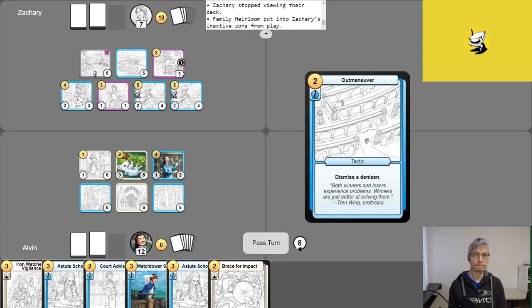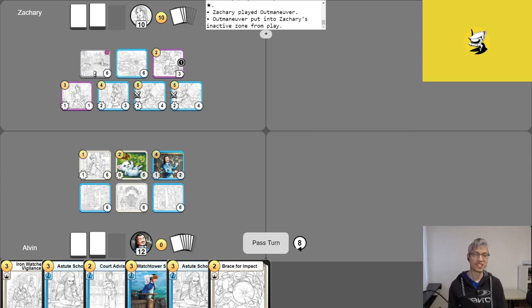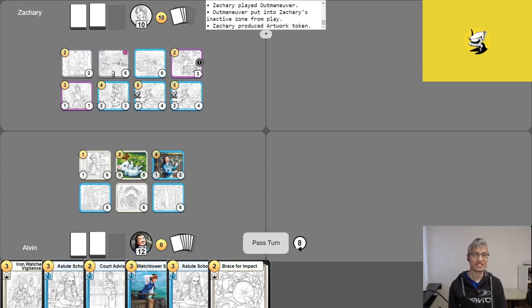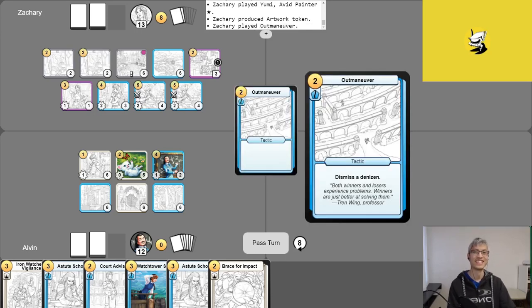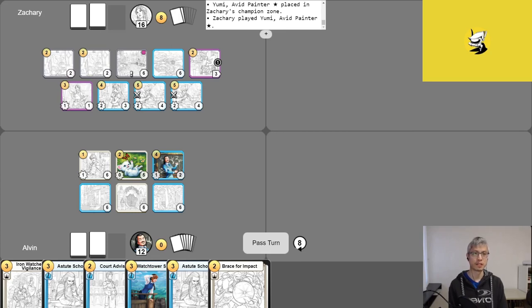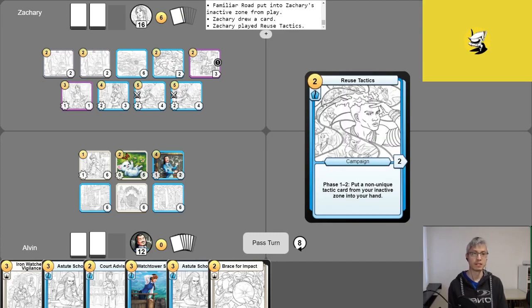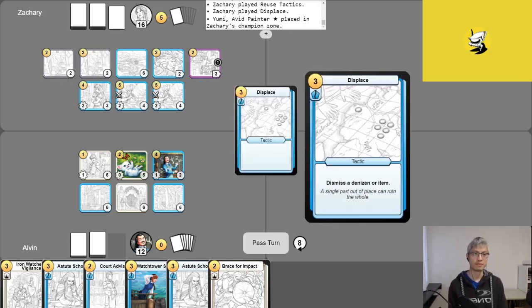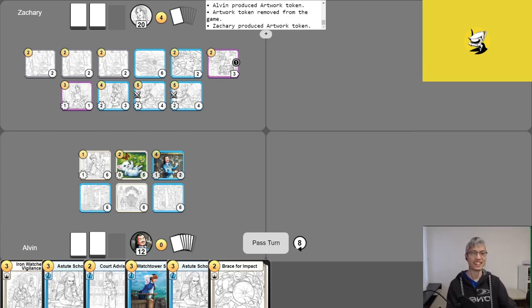Zach replays Yumi, triggering Inspiration for three points and creating an Artwork. He then uses Insight to dismiss Yumi again, replays Yumi, Inspiration triggers again — Alvin is down to eight. Zach plays another Outmaneuver, plays Yumi again for another Inspiration, scoring two then three more points. At around six gold left, Zach abandons Familiar Road, draws into Refuse Tactics, uses it to Displace Yumi one final time, replays Yumi for the last time, and scores four more points. Alvin exclaims: 'That is one of the coolest Yumi turns I've ever seen!'